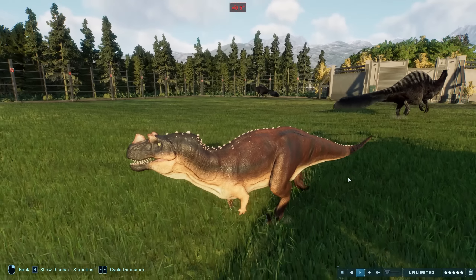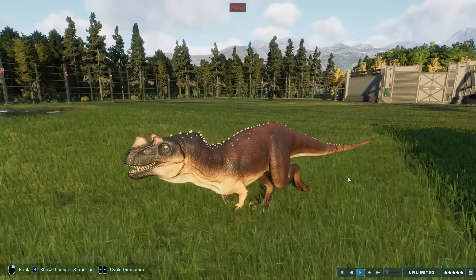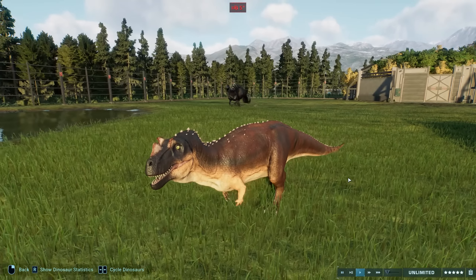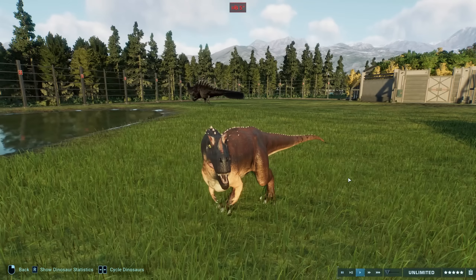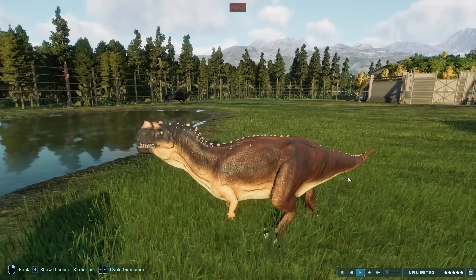If you wanted, you could use this as a variant — have the default one in the game and you've got a little bit of a life cycle thing going on there. They look demonstrably different in some ways, but you could say it's an alternate species, or you could say it's a juvenile — whatever you want to do. Or you could have a realistic park. The world is your oyster.